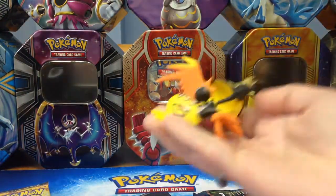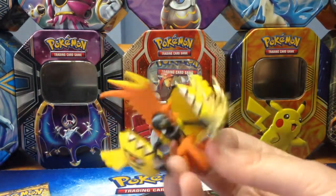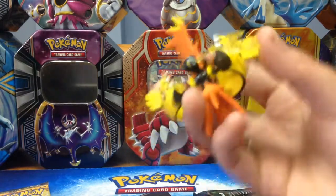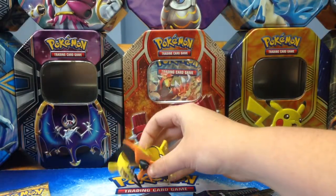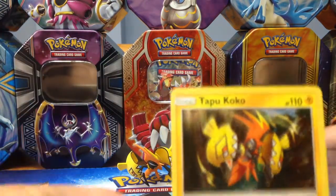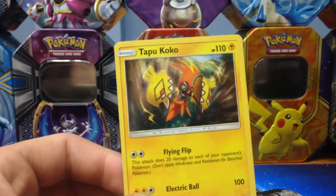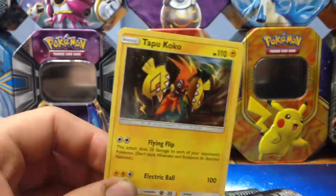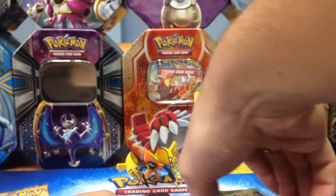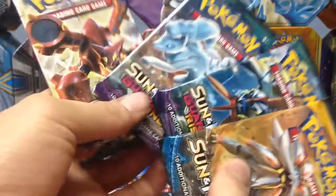Alright, so you got this really cool figure — it's actually bigger than I thought. Yeah, it is pretty big actually. Get your code card. Okay, there's the Tapu Koko promo card, which has a pretty interesting first attack with a double power list that's pointing to all your opponent's Pokemon. Nice damage spread.